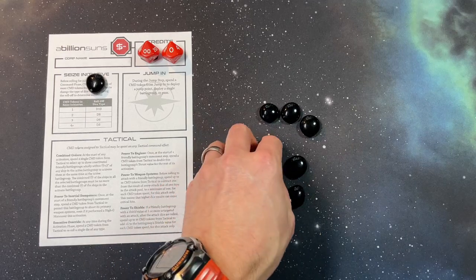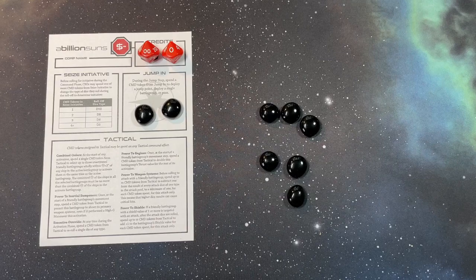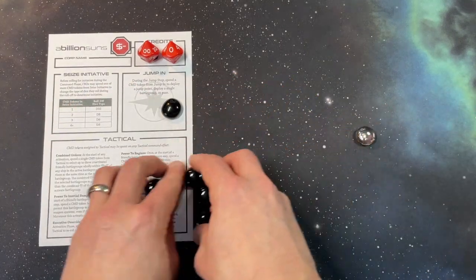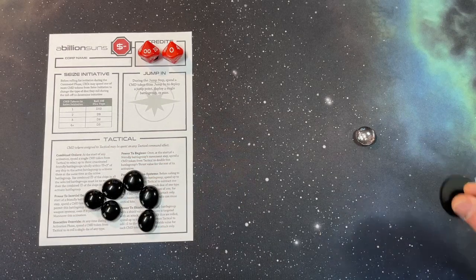Command tokens placed in the jump in command will allow me to activate during the jump in phase. By spending a command token from the jump in command I'm able to deploy a jump point, requisition and deploy a single battle group, or pass. In the first turn I'm likely to put a fair number of command tokens in the jump in command because I'll need to put down both jump points, which create my deployment zones, and then jump in the battle groups I need to get the jobs done.